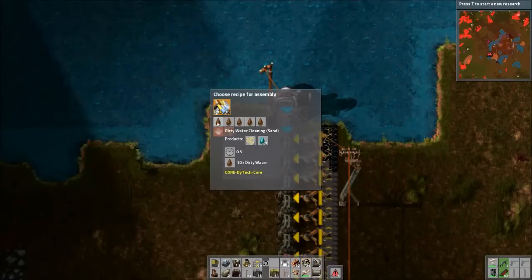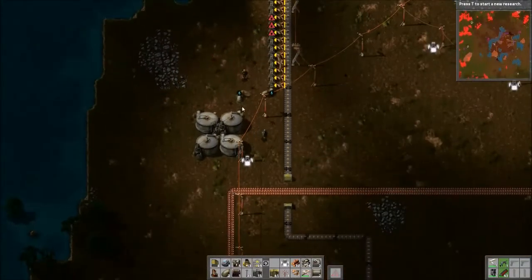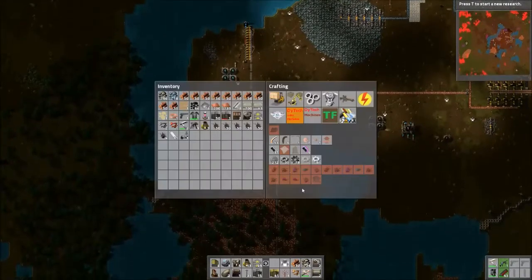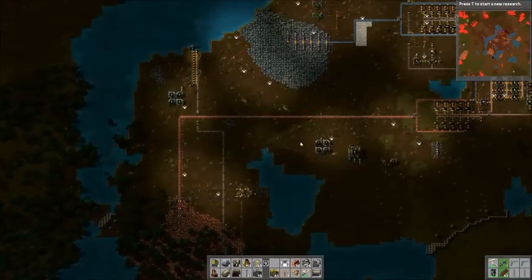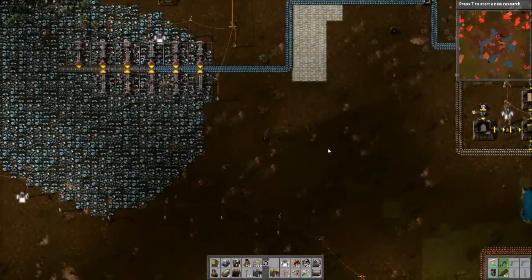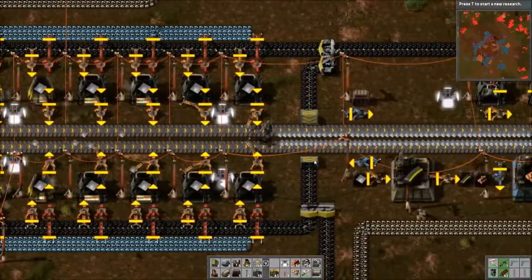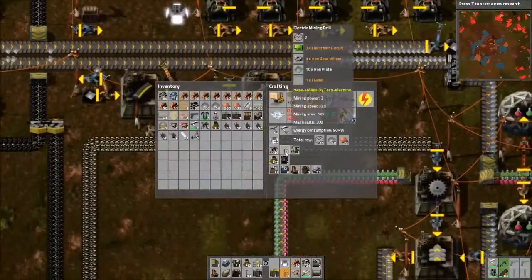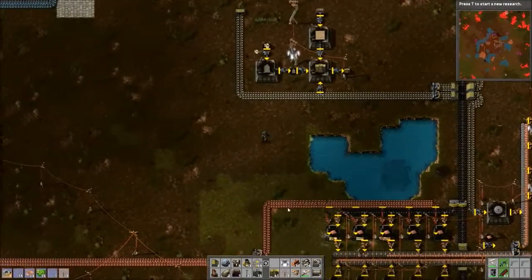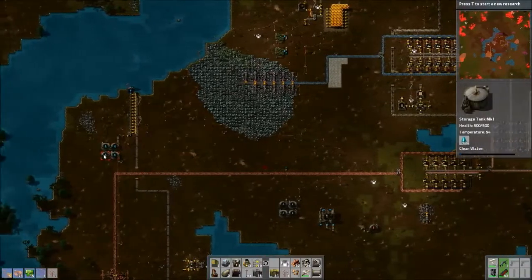I think for right now we'll just do the normal clean water storage recipe, and maybe do the other one later on. We might need more coal than that — I need to go make another miner. I'll give this boiler some coal for right now. Temperature's slowly rising in the tanks — 98. It's fluctuating because all four tanks are trying to equalize pressure, but it will eventually.